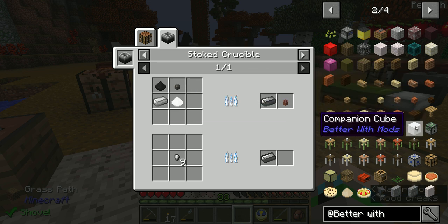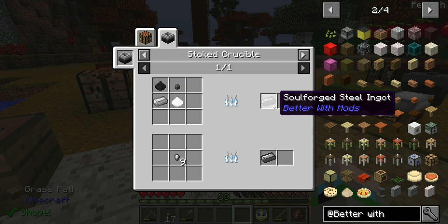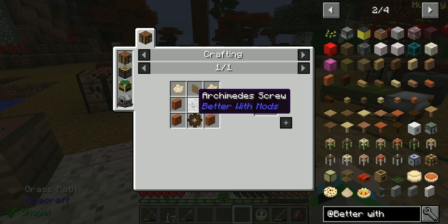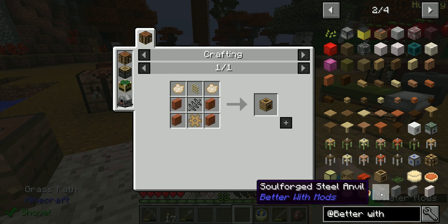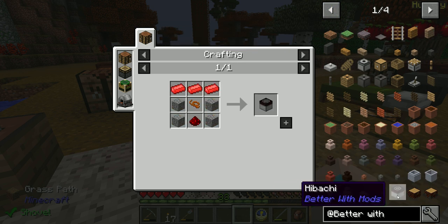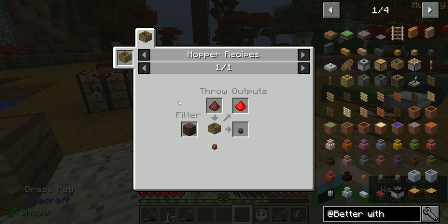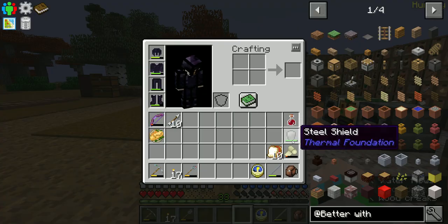Some food, soul forged anvil — how do you make soul forged steel? You have to make it in a stoked crucible, and to make the stoked crucible we need a hibachi. I think we've hit the end of what's usable from Better with Mods for now. We can make the elevator with the pulleys, there's vases, some cool stuff, pressure plates — but honestly I think we're done with Better with Mods, at least for now.